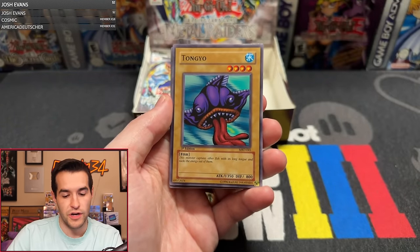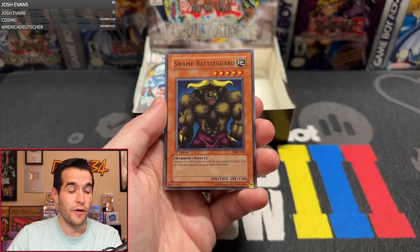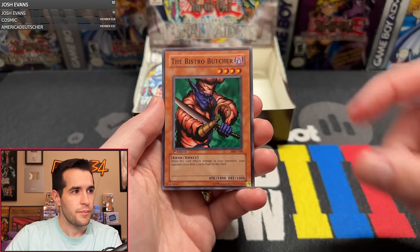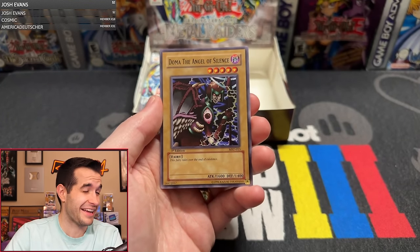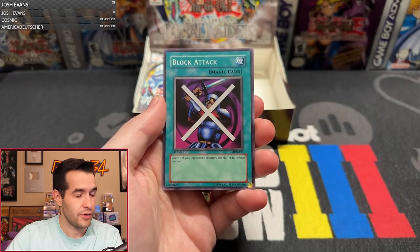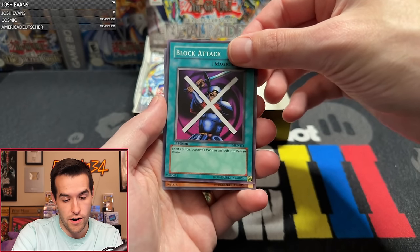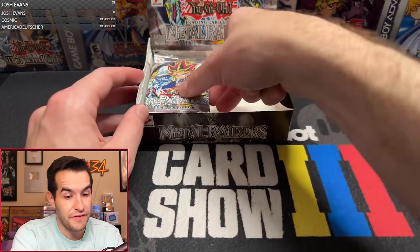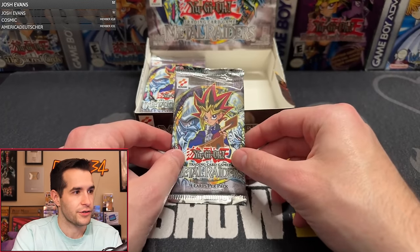We have Ancient Brain, Tongio, Swallow Battle Guard — pretty nice, I think these do well in PSA. Tremendous Fire, Bistro Butcher, Dome of the Angel of Silence, Little Swordsman of Veil, Block Attack, and Mask of Darkness. I feel like Mask of Darkness is a $100 card in a PSA 10 — so many rares are $100 cards. We're already on 15. Metal Raiders is flying by — Metal Raiders is making itself known quickly.